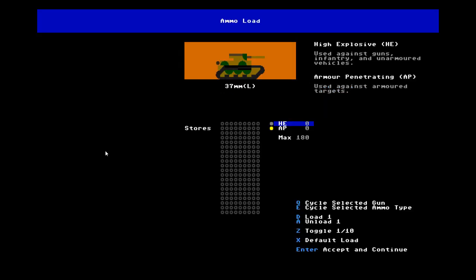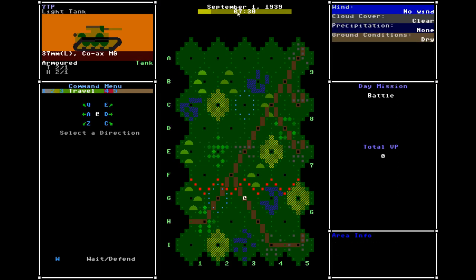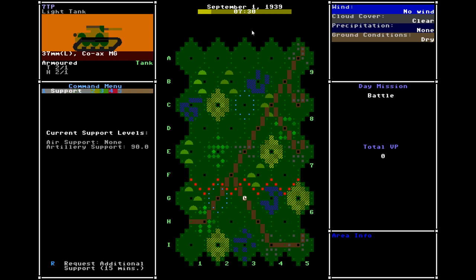Let's start the day. Default load of ammo. We arrive at the front lines, it's now 7:30 in the morning, and we start our day. Most of what you'll be using here is the travel menu. A lot of the other menus now are just showing information rather than having a lot of commands that you'll be using frequently.